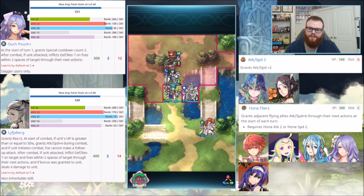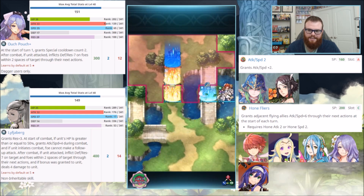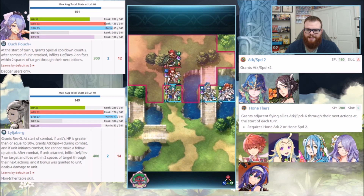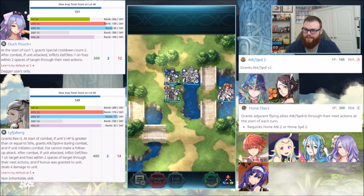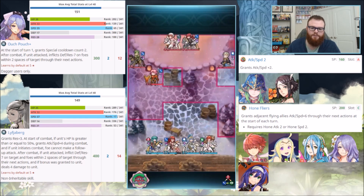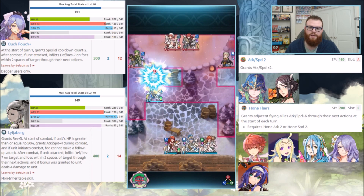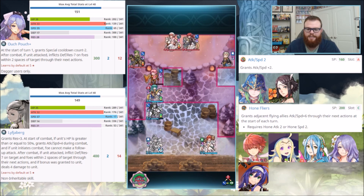The Res, however — you can see by the rank as well — Res 31 compared to 28. That's a pretty big jump: rated 100 out of 341 versus rated 53 out of 341. Definitely more useful for bulk purposes. Defense is not really going to get you anywhere, but Res definitely will. If you're going to be kind of a Tome killer or Mage killer, the Res stat is definitely what you want. But again, they are relatively similar in comparison.